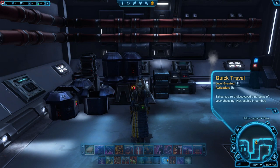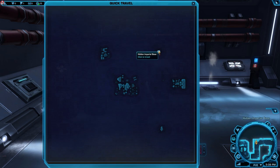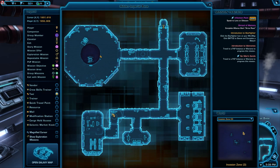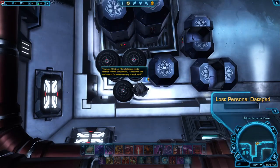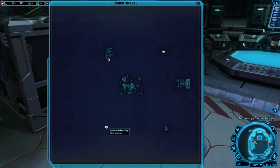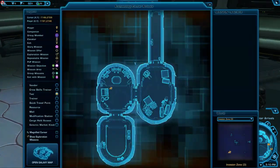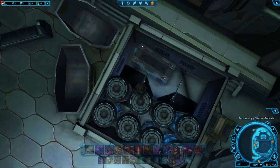The Imperial equivalent achievement is All Things in Moderation, requiring only two objects: a lost datapad and a misplaced datapad. The first is in the Hidden Imperial Base — a cool circular waterfall area in the southwestern portion of the map — nestled inside some crates in a corner. The second, the misplaced datapad, is in the Archeology Center Arrivals, the room just before the ancient Selkath city, hidden behind and to the side of a crate — really well hidden.